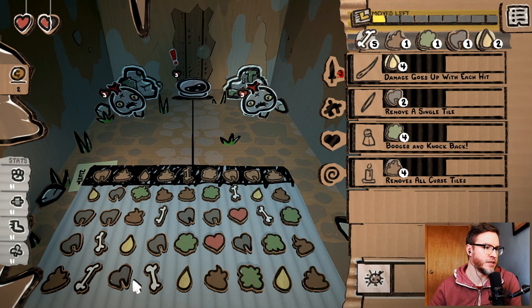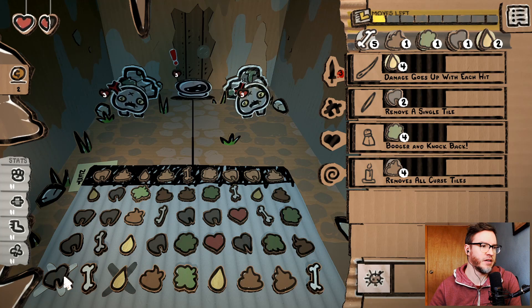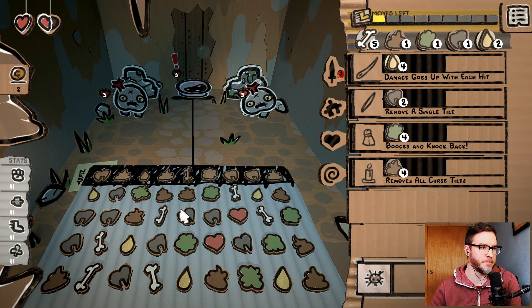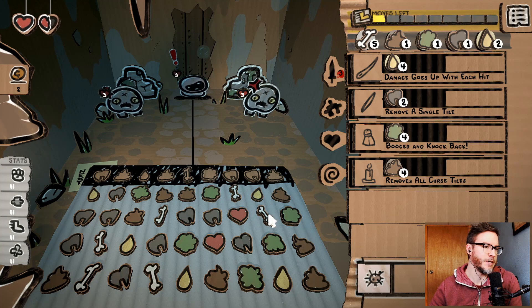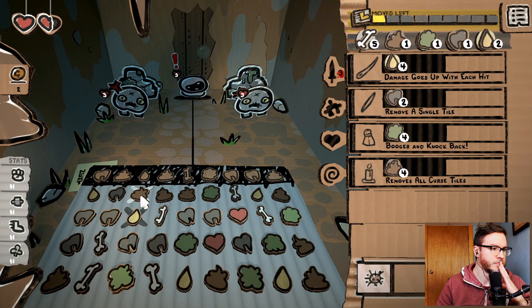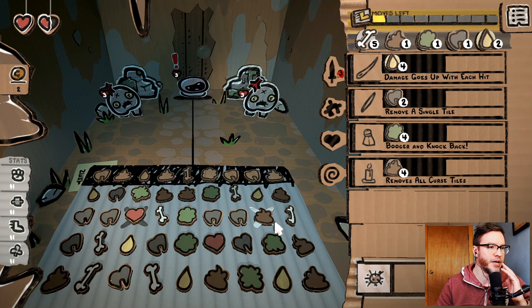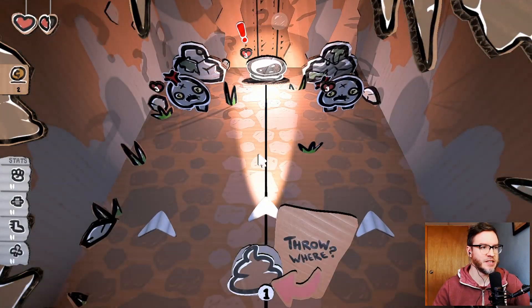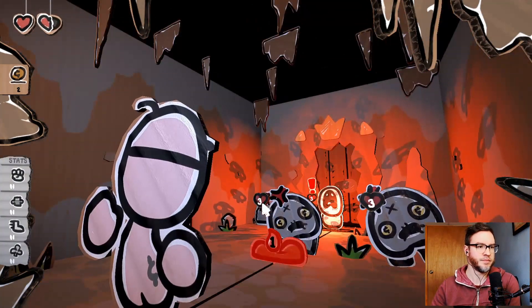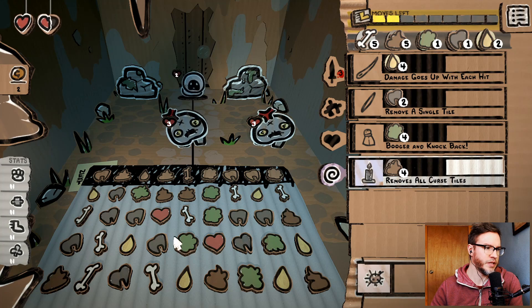That did not give me the poops I wanted. It's a bit scary. I really want to try to get poop set up. Oh wait — here we go, here we go! Sometimes it's right in front of your face. So that'll hurt him. Awesome — it did hurt him bad.